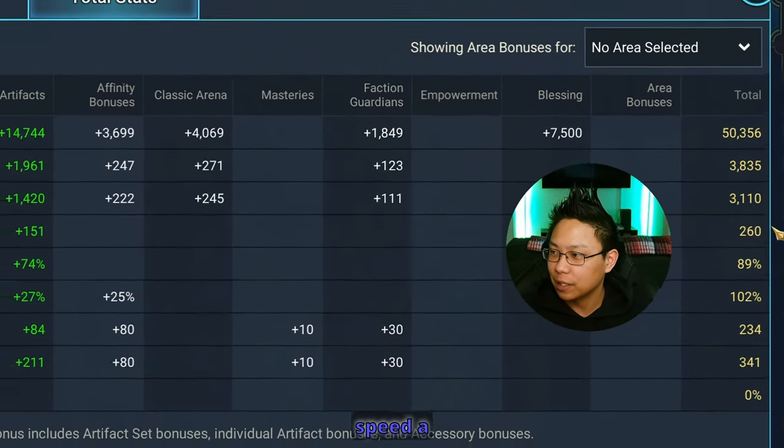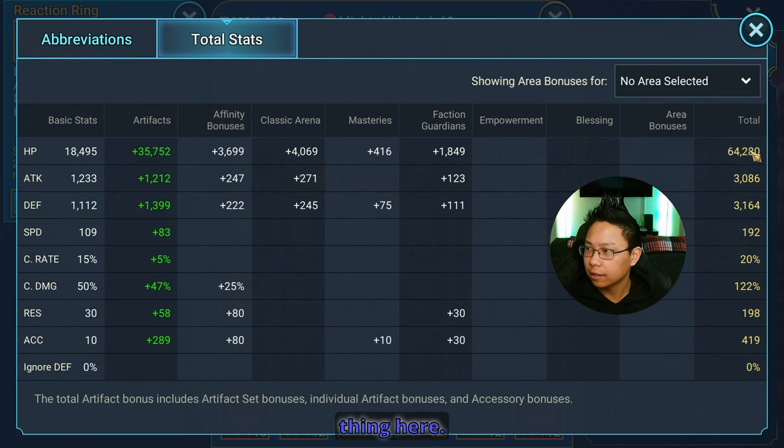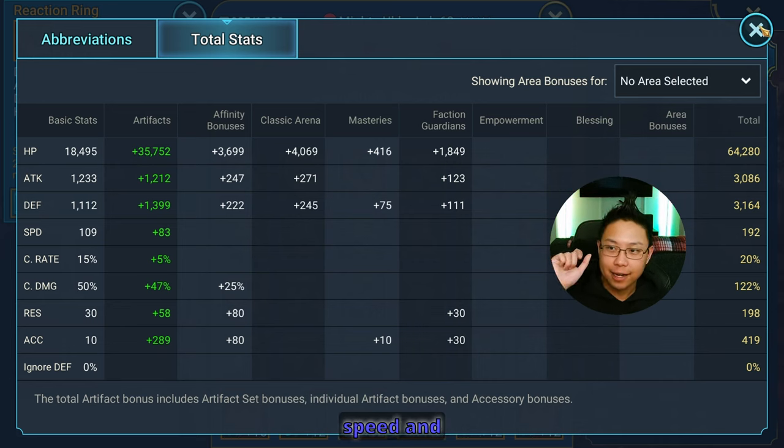For the Hydra build, I put in a little more tankiness — a lot more HP, about the same defense, and almost 200 speed. So 192 speed is a little slow; I might have to redo him — this build is outdated. 400 accuracy is pretty good for Hydra. So again, you're looking for speed and accuracy and some survivability when it comes to Ukko.